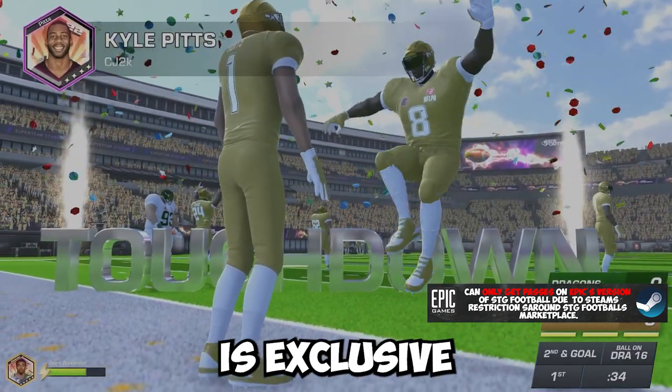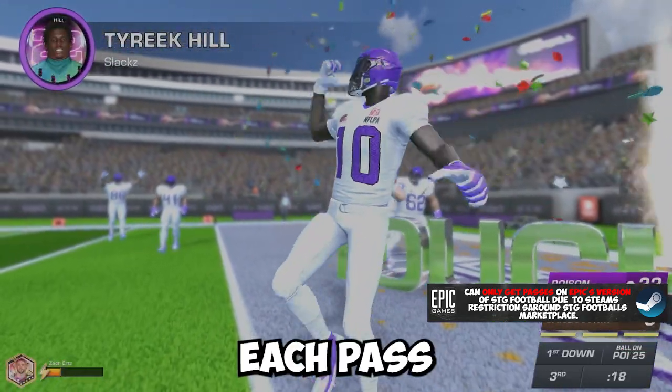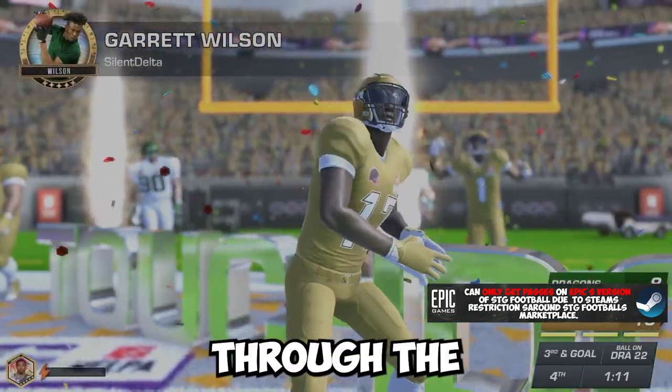Another cool perk you can get is exclusive plays, cosmetics, and celebrations via digital drops. Each pass gives you a digital drop that will be an NFT cosmetic, play, or celebration that can be sold and bought through the marketplace.